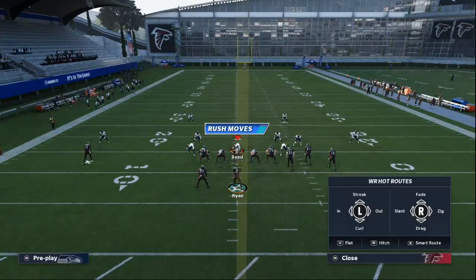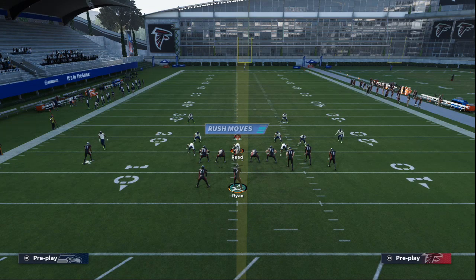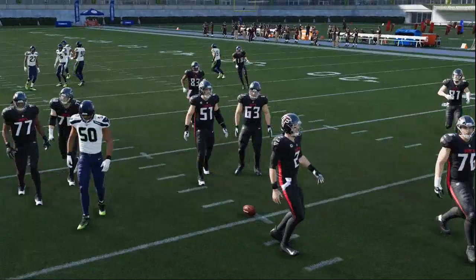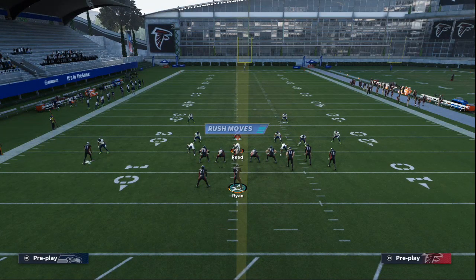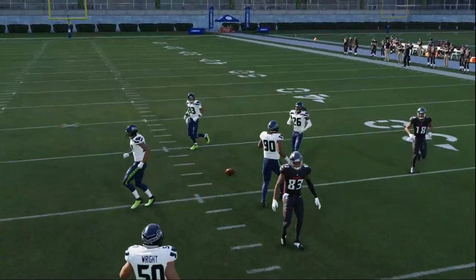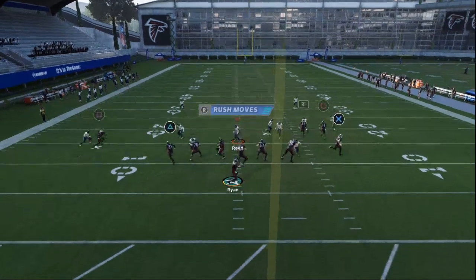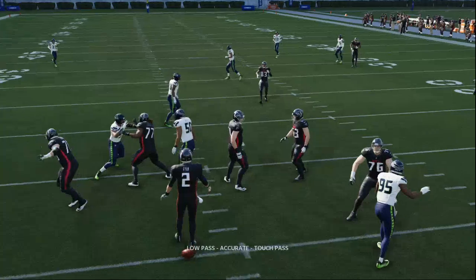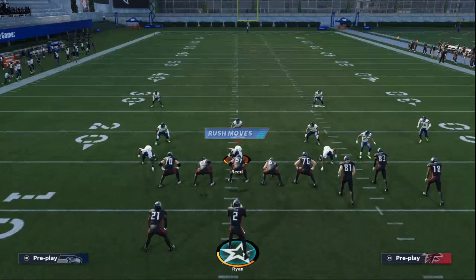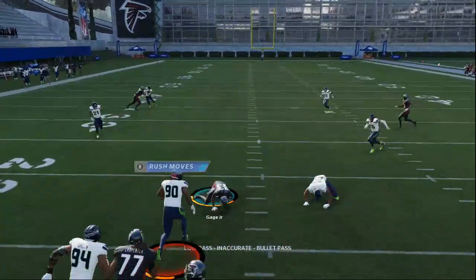One other little trick you can do against man is smart route a hitch route — literally just smart route Russell Gage on any hitch. I'm just going to low ball it, and as long as the defensive lineman doesn't jump up and swat the ball, you're going to complete this at a really high rate. These route combinations this year are very effective — it's almost Madden 17-esque with the way bunch is working. Bunch is certainly one of the better offenses in the game, and we're going to be giving you guys a free full scheme from Gun Bunch out of the Atlanta playbook.